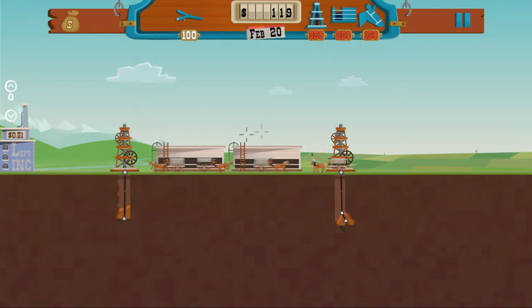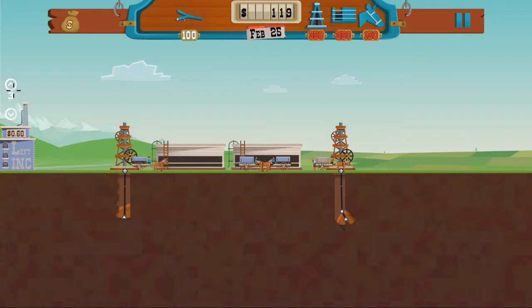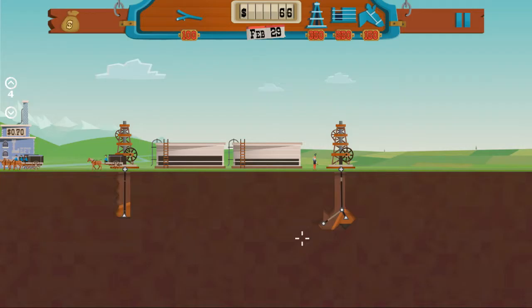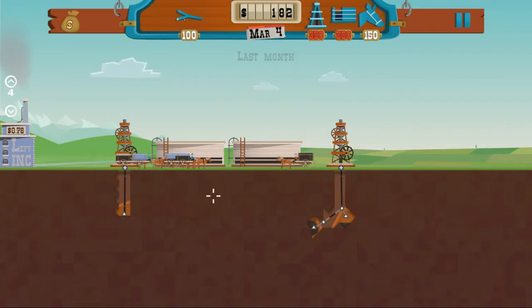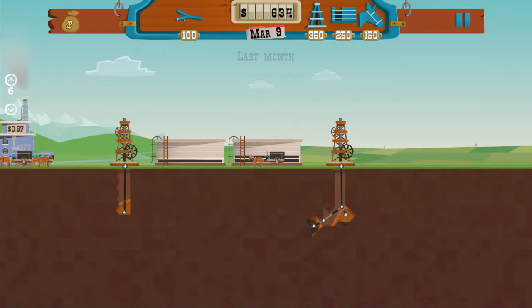Our guy here is waving that he found something, so we're going to extend the pipeline. We'll get our horses moving this oil because we're on a price rise again. We'll get another horse to make sure that we do not overflow. I may have overdone it a little with the horses on this level, but we're going to get everyone taking their oil to Left Incorporated to try to make a bit of money before this month ends.